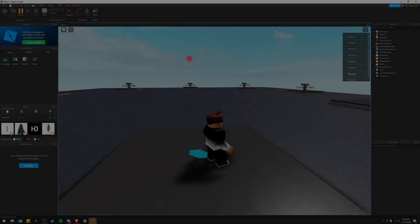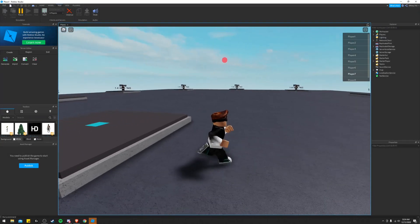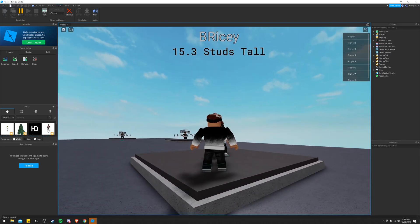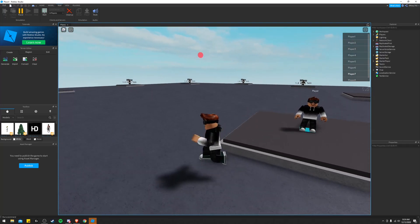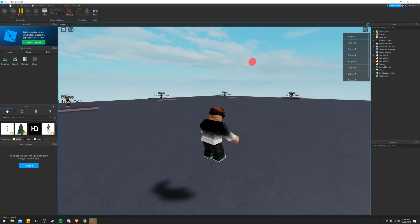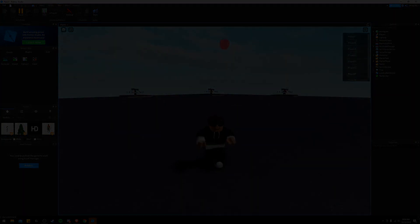I have a system implemented now that allows each player to join and get their own plot. There is a weird issue where the plot is like 15 studs tall, but that should be an easy fix. Now I need to start working on the middle section where parts will be yeeted out for all players to pick up and build with.